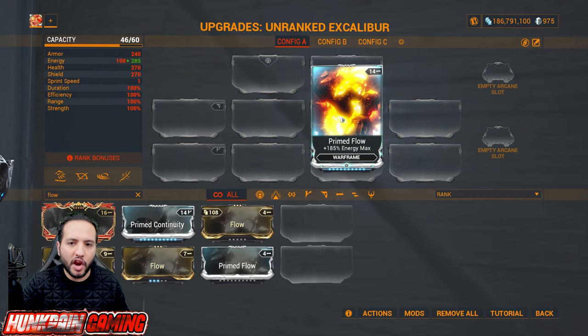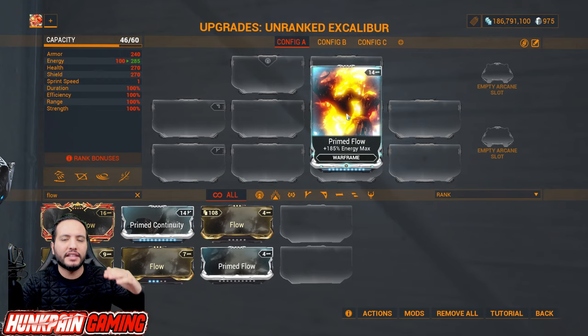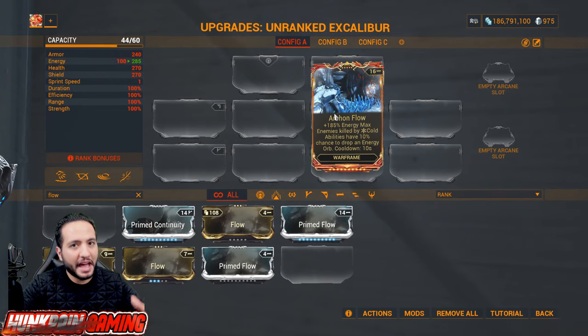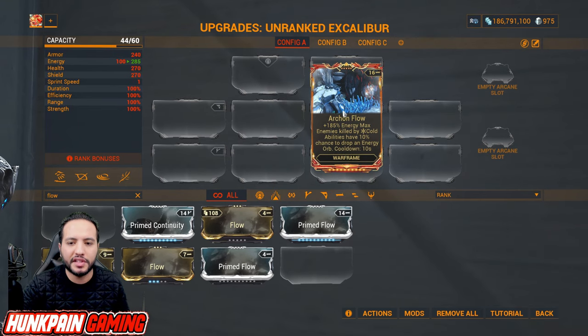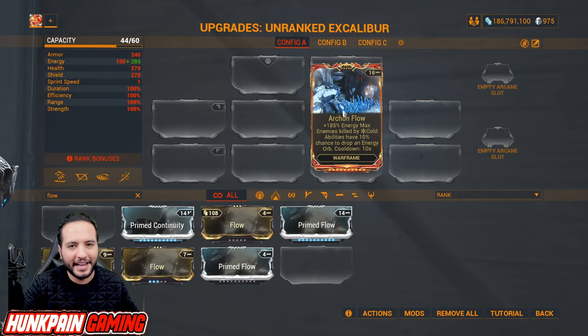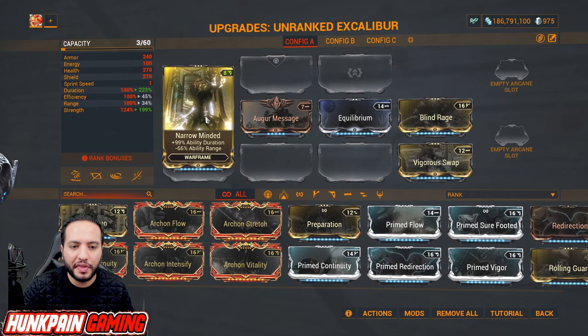Primed Flow has become very popular as the Emerald Archon Shard critical damage for melee weapons requires 500 or more energy. Archon Flow: energy max and enemies killed by cold abilities have a 10 percent chance to drop an energy orb, 10 second cooldown — great for Gauss or Frost. Narrow Minded gives high ability duration with negative ability range, for Warframes that don't care about range but want high duration, like Ash.